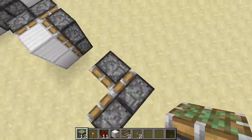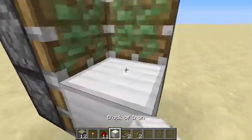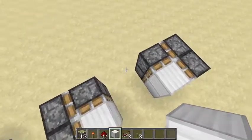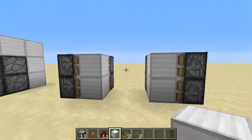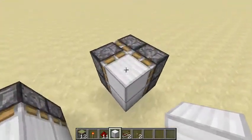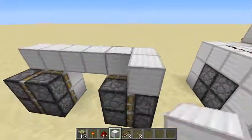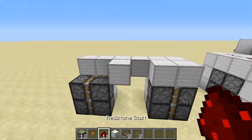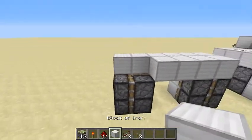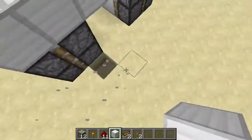There we go — so it should look like this. You can fill that in. Here's the walkway you'll be walking through. Now you want to fill it all up, fill it up like this, and we are actually almost done.